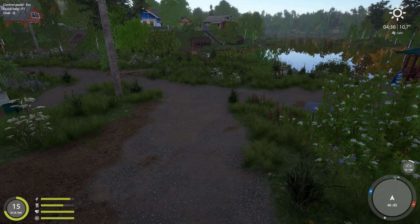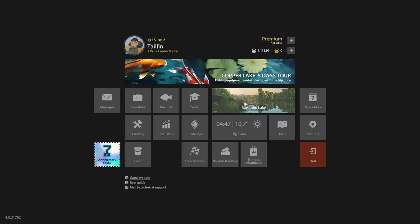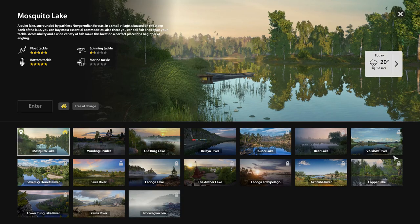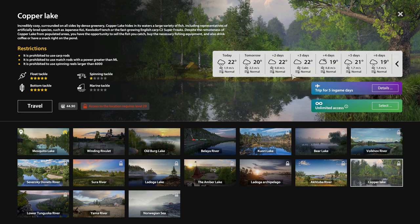First things first, we're going to click on Copper Lake. One of the reasons people could possibly have a bad time is the weather — if this does not say normal you will have a very bad time with PVA on Copper Lake. As you can see, everything is normal. That's the water temperature by the way — it is normal, so fishing conditions should be good.